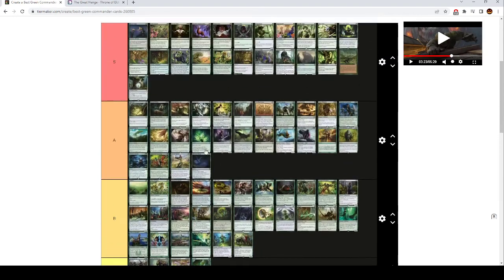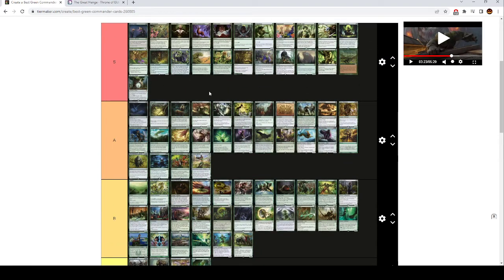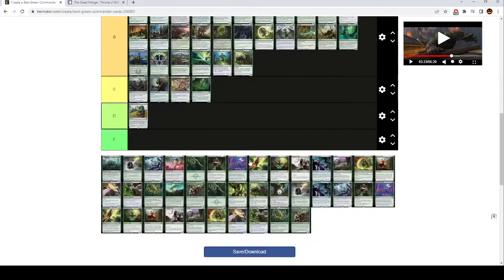Return to Nature is like top of A tier, almost S tier. It's a 2 mana instant — you destroy an artifact or enchantment, or you exile a card from a graveyard. One of the better Naturalize effects in green — the ability to exile a card from a graveyard comes up sometimes, and it's nice to have on there.